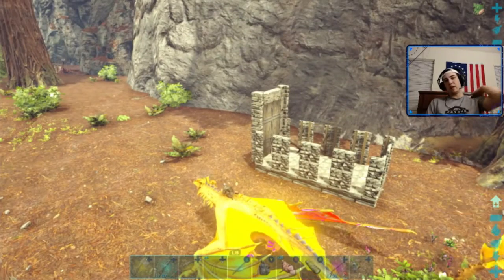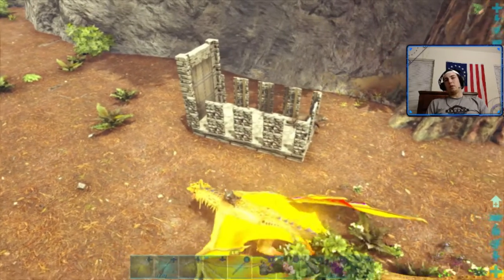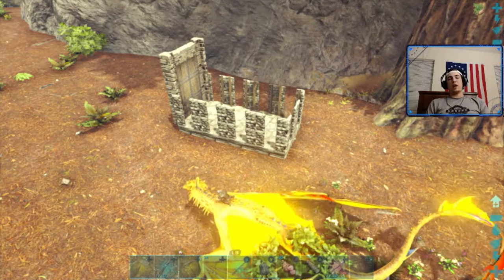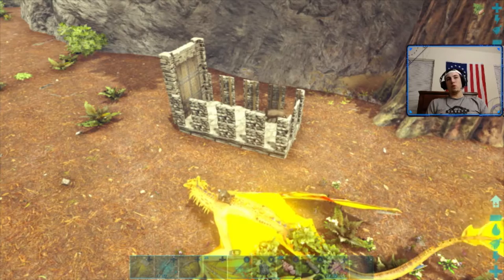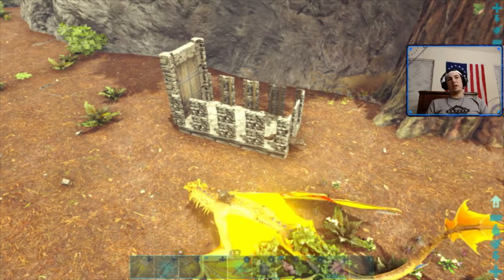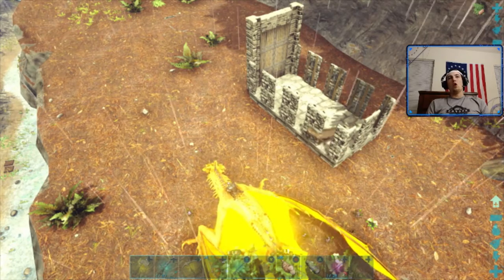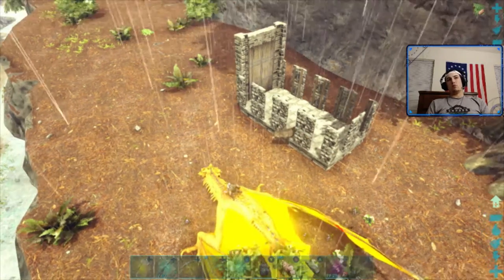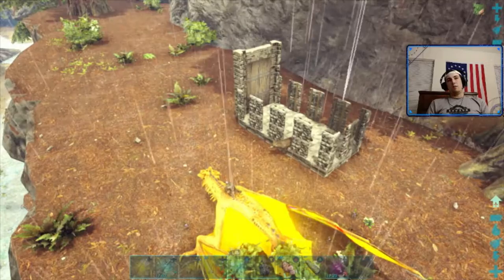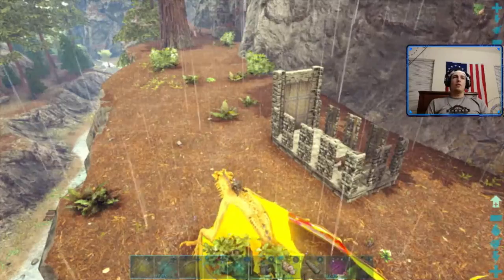All it is is a stone dino gate frame and gate, as well as some stone foundations and stone door frames. I recommend stone so that the creature inside can't damage the structure — though you can obviously do metal as well. Any stone or stronger is definitely my recommendation. You just grab a flying tame and drop them in there, or run them in through the door and have a tribe mate or yourself close the door behind them.